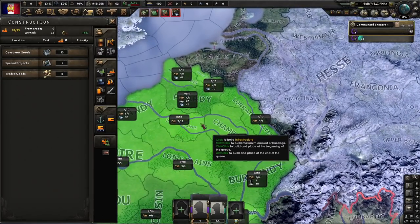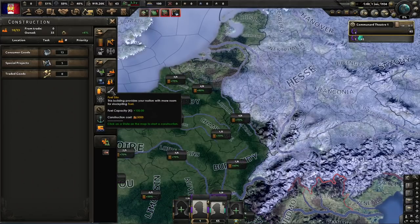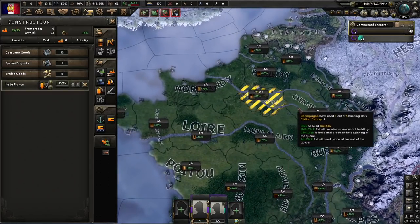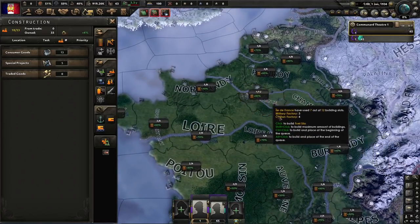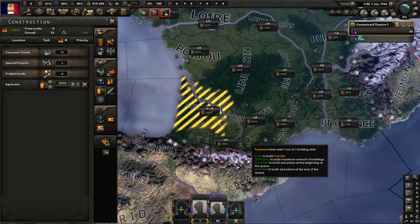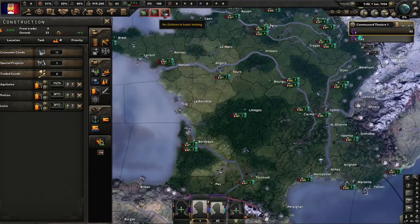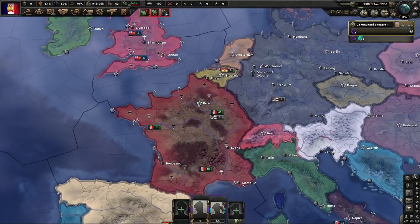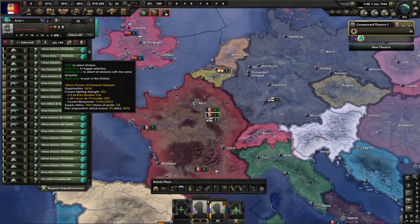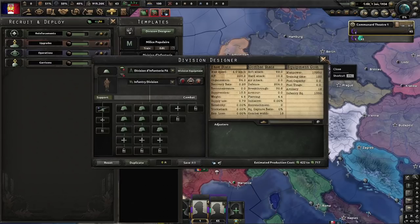We're going to wait on the infrastructure. Let's do a little bit of getting some fuel silos out here. There are going to be events where I'll get some infrastructure, so let's figure out what everything looks like. We have the Federal Infantry Divisions and the Communal Militia.